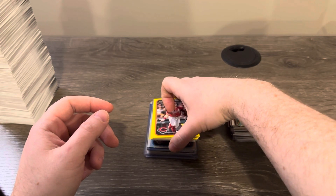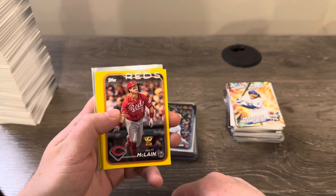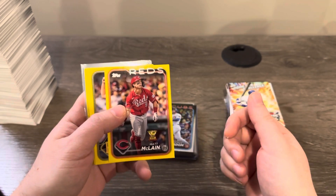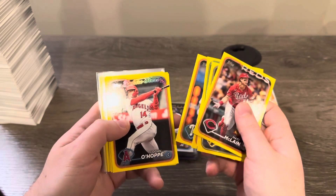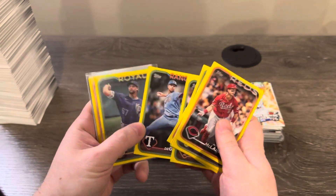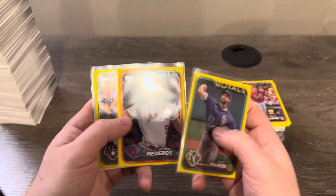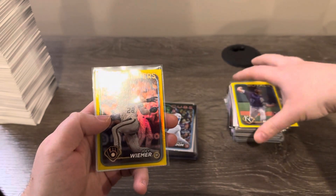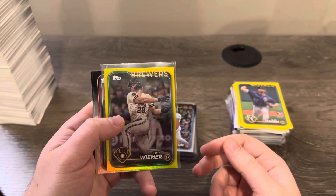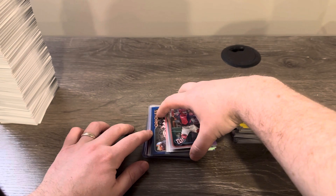Here are the yellow parallels, which are hanger box exclusives. They look pretty cool - the yellow really pops. We got a Matt McLain cup card, some veteran versions including a Pete Alonso Future Stars that pops nicely, a few rookies including an Alec Marsh and Victor Medeiros. We also got a yellow foil - I think it's the yellow crackle, one of the shorter-printed yellow versions - a Joey Weimer.